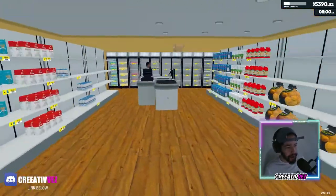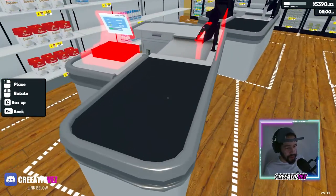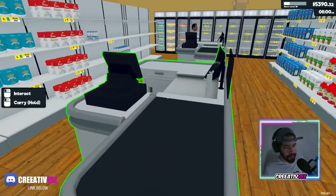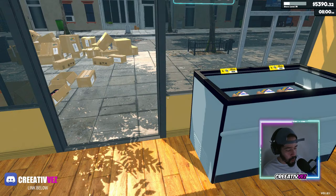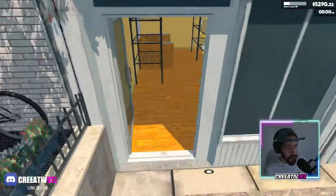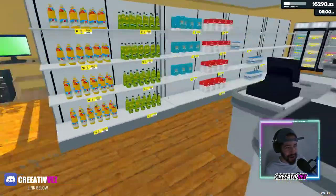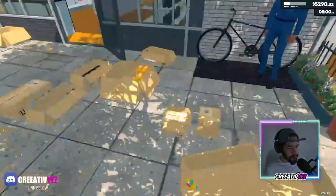I'm putting a rack right over here, in front of the entrance. Thank you for joining. We bought our sixth rack in order to hire another restocker. There we go — we're supposed to have two restockers now, not one. Here's Ronnie number one. Where's Ronnie number two? Oh there he is! We got him.